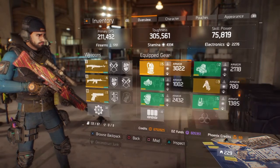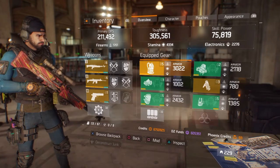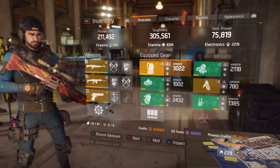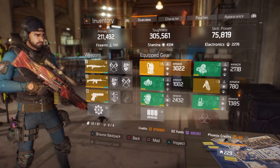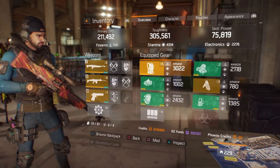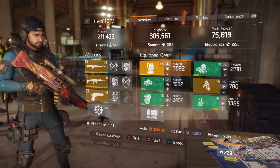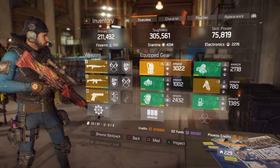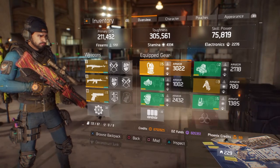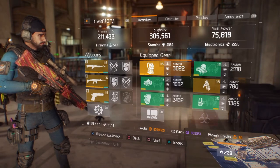So that's the build — let me know what you guys think. This is my first real go at a Hunter's Faith build and it's very strong. I could have gone for more skill power but decided to hold off on that. Next build video will be Alpha Bridge, and another one after that is TBD. Anyway, I'm out.